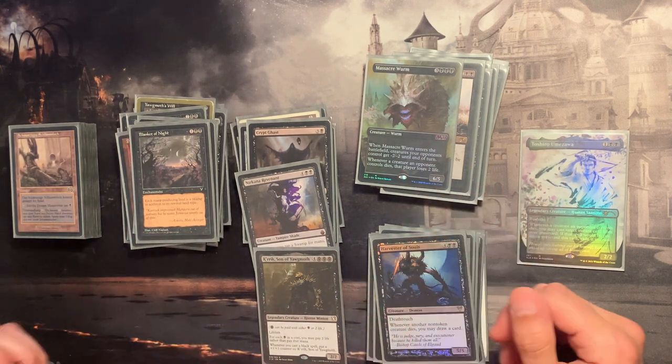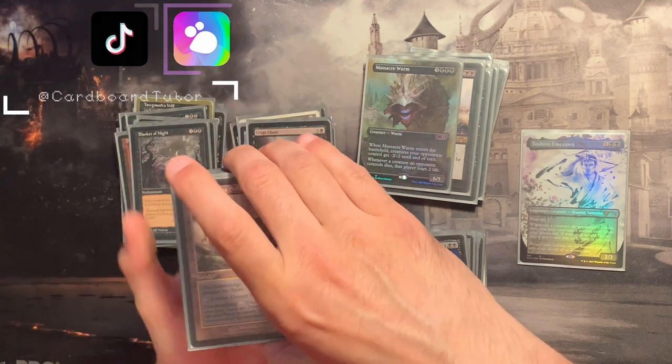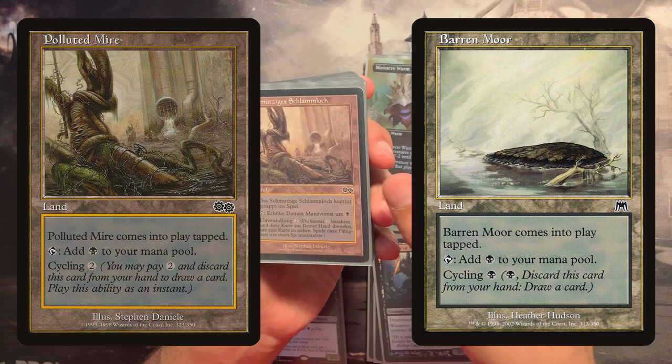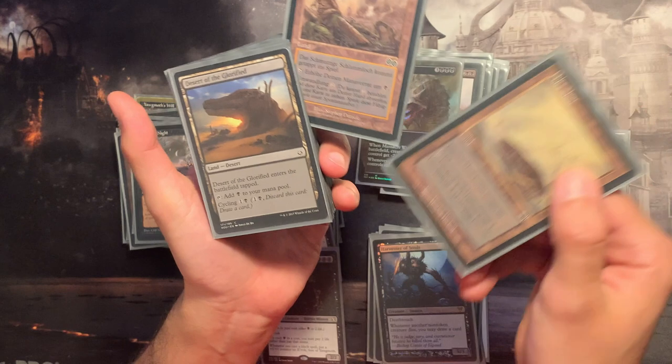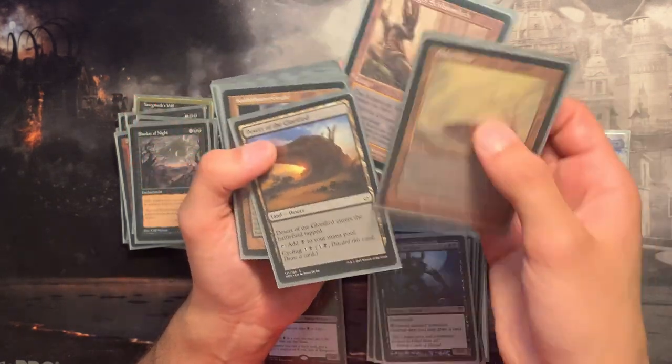Now the last pile — the lands. We're playing three cycling lands: since we're going to draw a whole bunch of cards, all of these can be cycled for just one or two mana to draw a new card. Very useful.